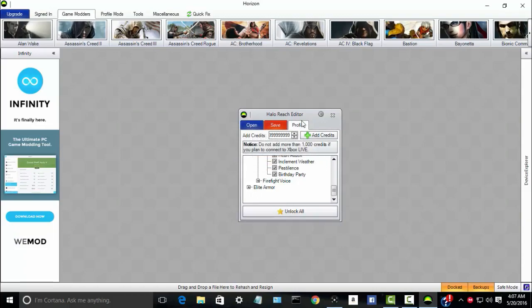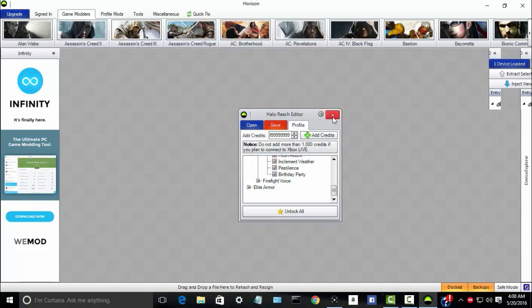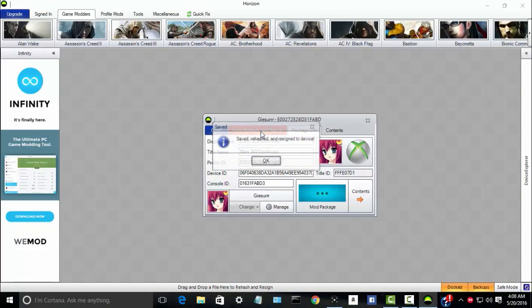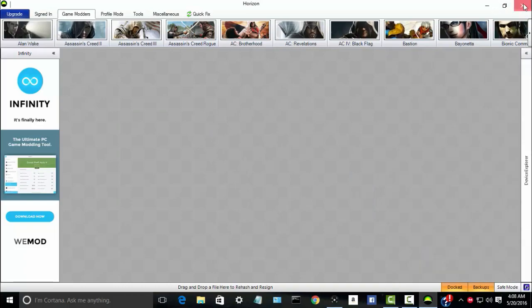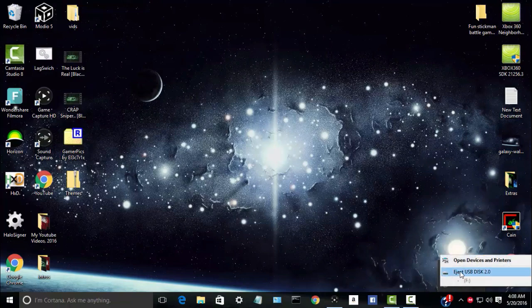You've unlocked everything. Hit the save button, then hit the X button. Go back, double click again where it says save, rehash, and resign. Click it. Accept. Now X out here and X out again. Go down to the arrow, find your USB, click it, and eject the USB so it's safe to remove and no problems will occur.